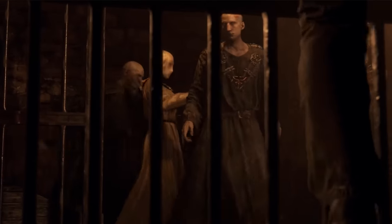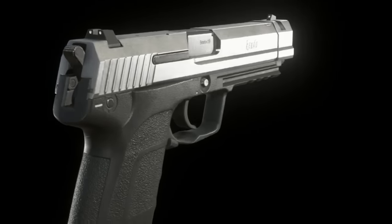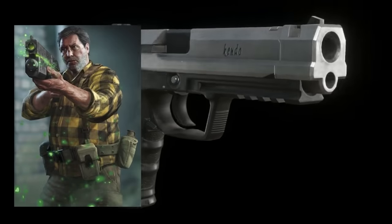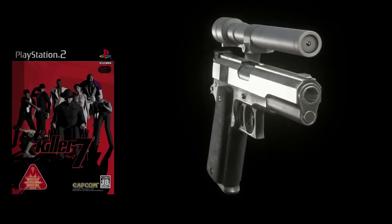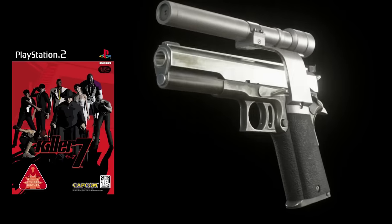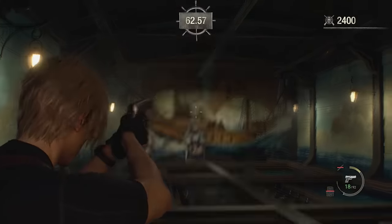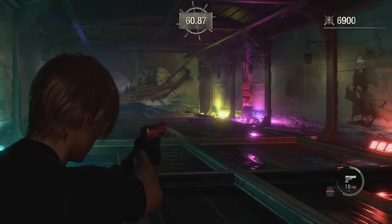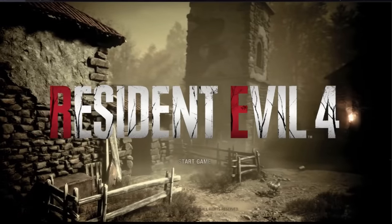For easter eggs, Leon's signature SG-09R has 'Kendo' engraved on the side, referencing Robert Kendo who provided custom guns to the S.T.A.R.S. team, including the famous Samurai Edge pistols. The magnum named Killer7 refers to the Capcom game of the same name, released around the same time as the original Resident Evil 4. The music that plays in the shooting gallery is from the introductory cutscene of the original game. If you have the DLC to swap to the original soundtrack, the title screen will also do the classic voiceover.